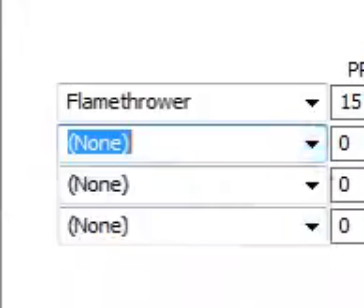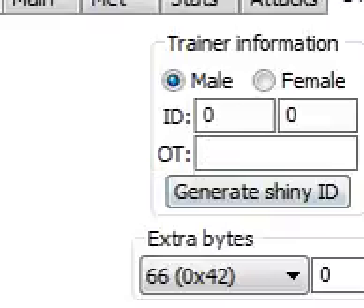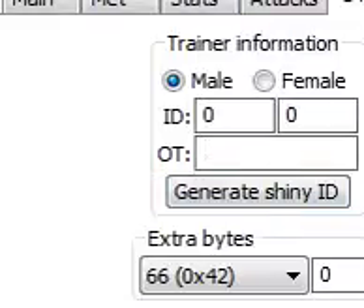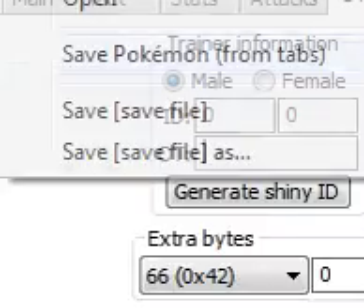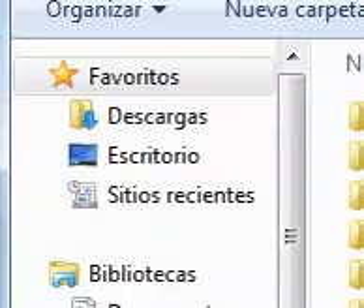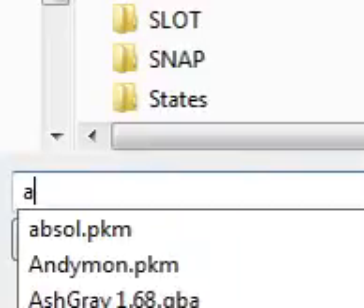Put your trainer name here — like your name — so it's yours. You can make it almost look legit. After that you can save it here, whatever you want. You can put the file name here, for example.